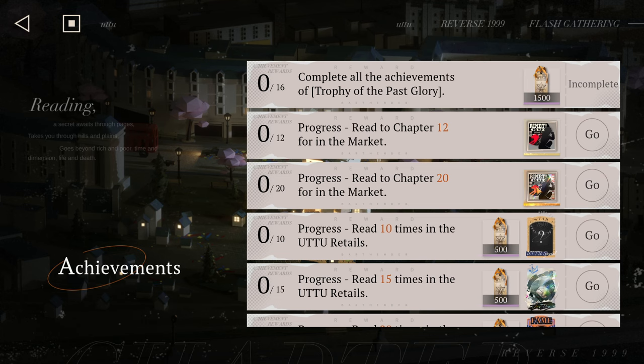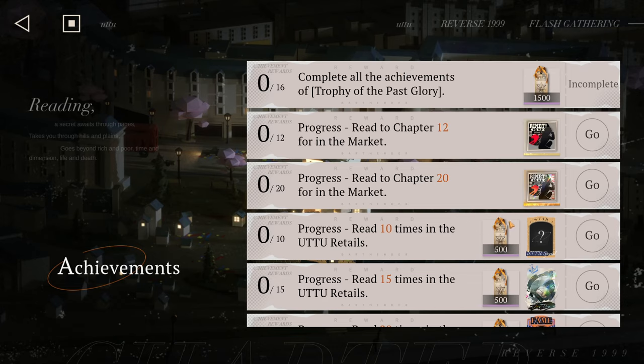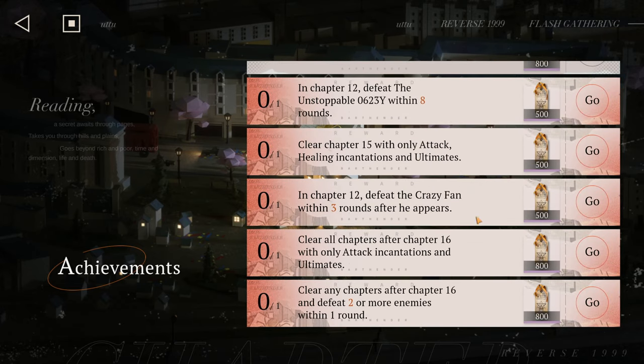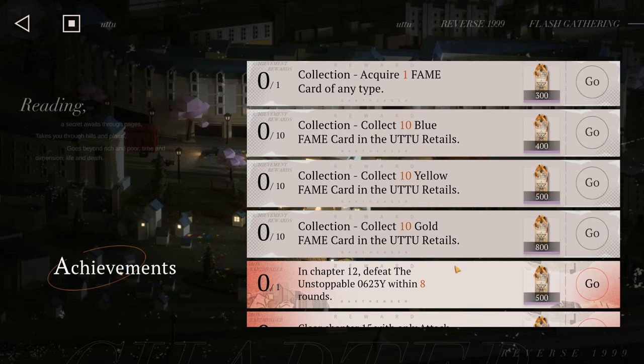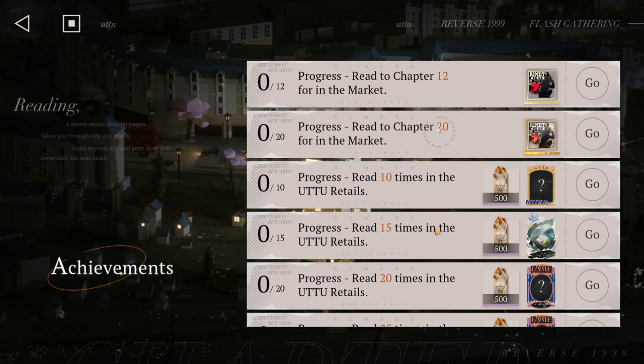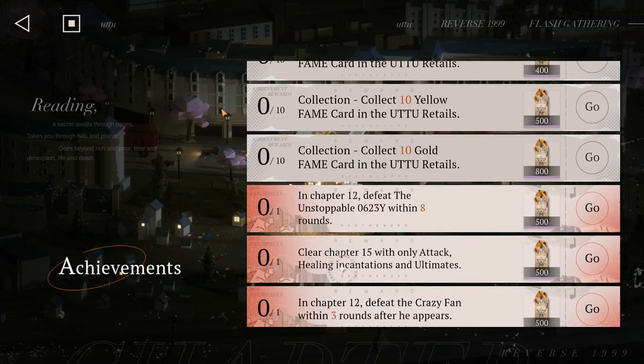By finishing all achievements we get prizes and tickets to spend in the shop. We're also getting a Montage of AC, a moment-sized picture, Fragment of Time, a precious souvenir. There's a fame card reward too — the New Old World: when an allied character uses an ultimate, at the end of each round the next ultimate deal increases. This is another helpful buff.